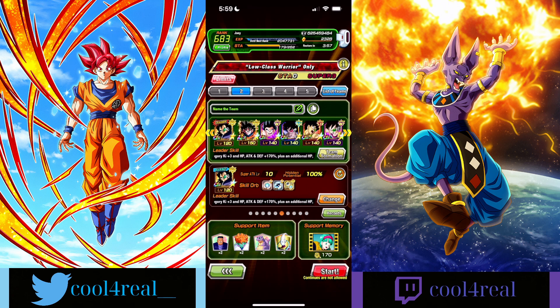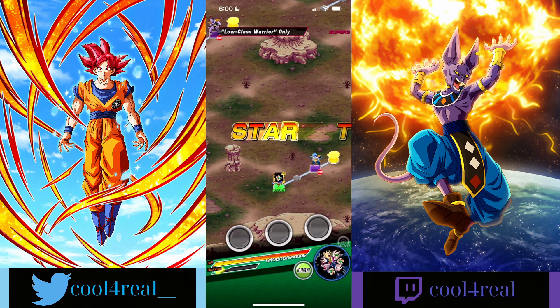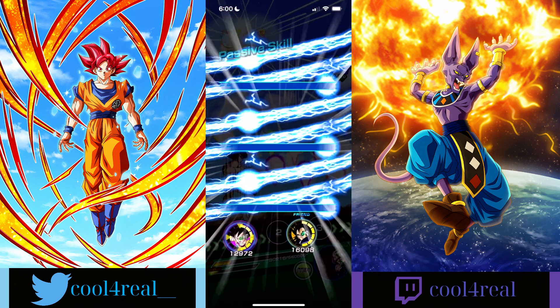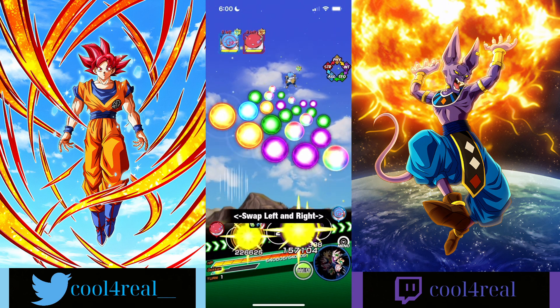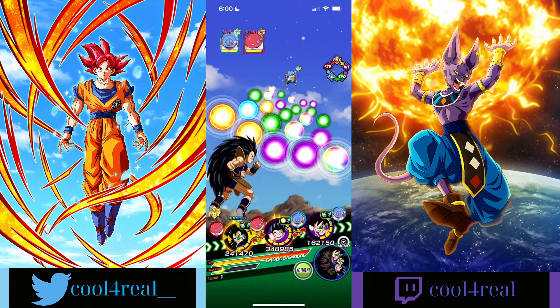Let's hop right in here. We've got standard items, global support memory. This friend Raditz is rainbowed and level 10 links, so I think this should just be a cakewalk. I don't really see who's going to pose any threat to this beast of a unit Raditz. He's going to clean house — just let him cook.